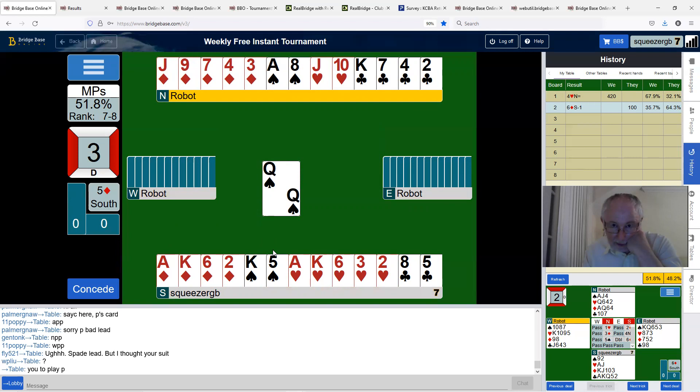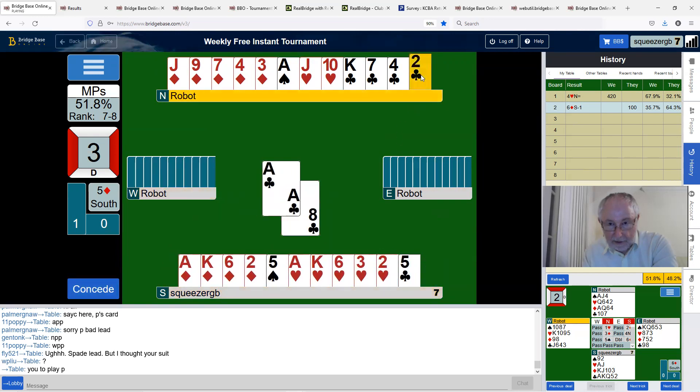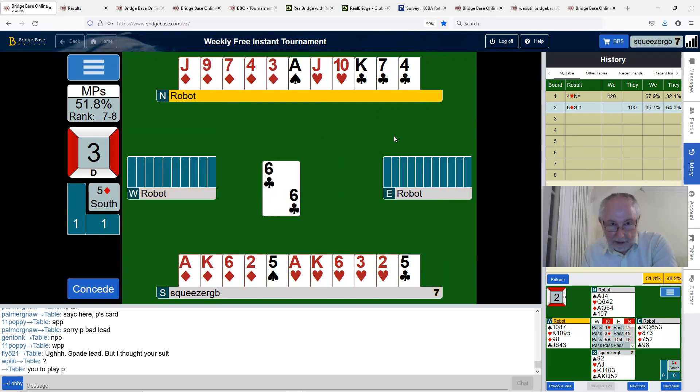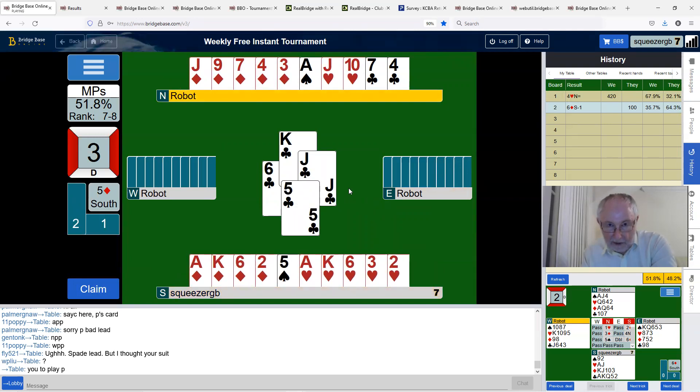I don't think we can afford to draw trumps here. We'll see what the club position is first — come around and win this in our hand. The ace of clubs is on side. That queen of clubs looks interesting. Is there any point in playing low? No — because if they ruff, there's a fair chance this hand had a singleton club with three diamonds, and they may be ruffing with their winning trump. So we'll play the king of clubs — and no, they had queen-jack, so that's okay.